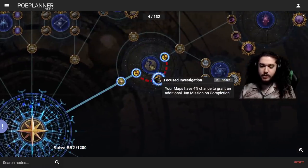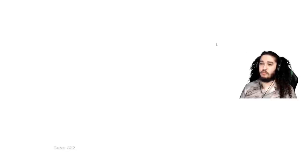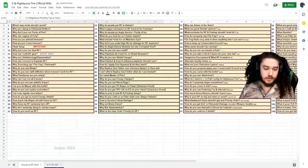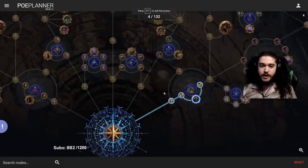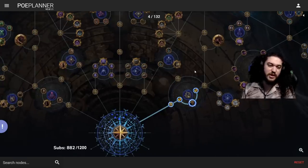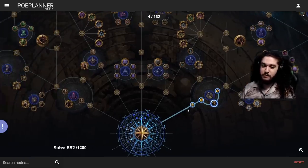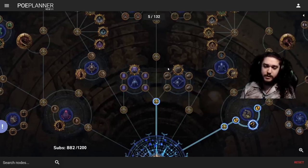Right away I'm going into Focus and Investigation for Betrayal. There are a numerous amount of unveils to acquire through Betrayal — things like life as ES, plus one gem, three percent regen, hybrid chaos res, fire multi — the list goes on. This is a big priority for me. You could technically farm Foothills and de-level yourself to get your unlocks, but I just really don't want to do that — I want to just play the game.